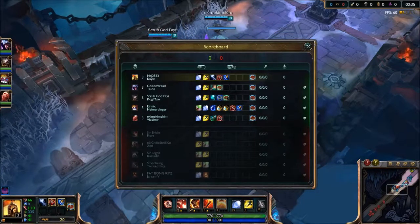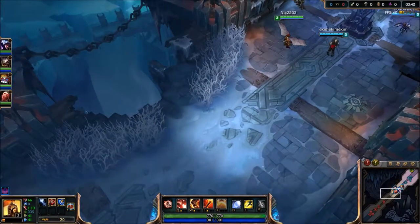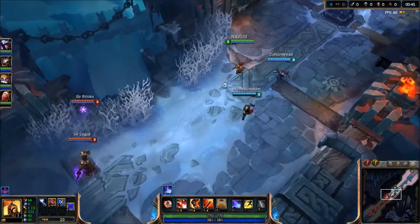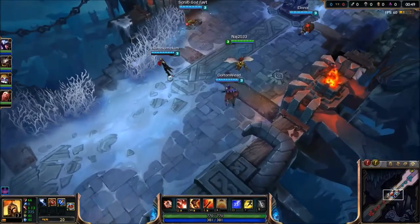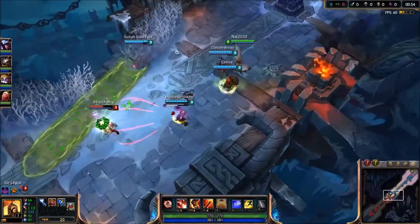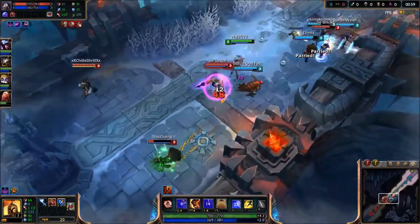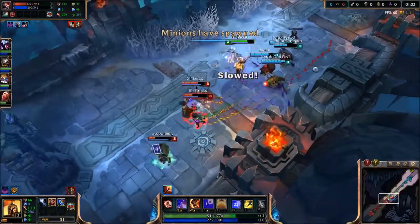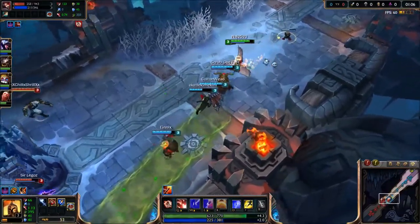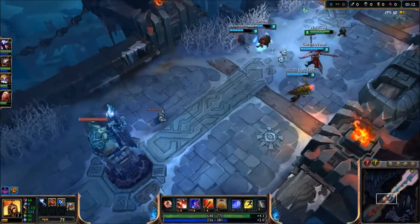So we have dual AP or AD. There's Fiora. I want to stay away from Kass — those yellow cards hurt. Okay, there we go. There's Zed, but we got a good trade-off. Took their Fiora and TF low.